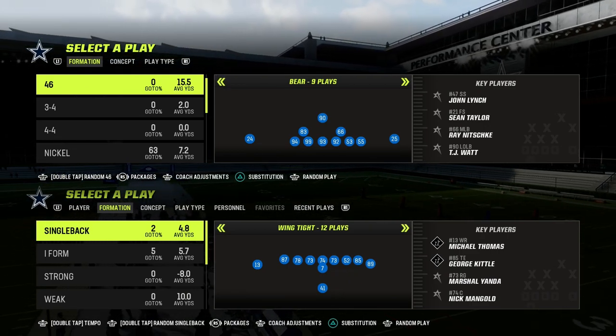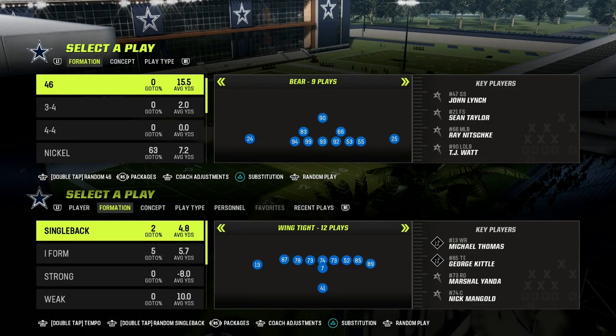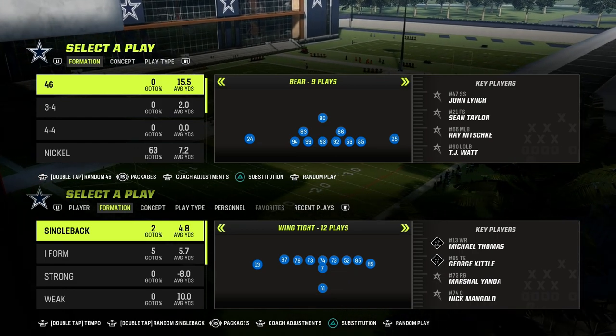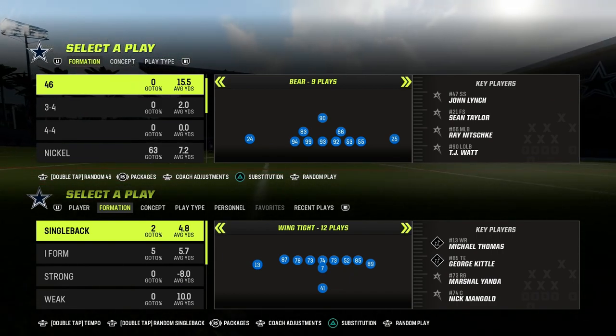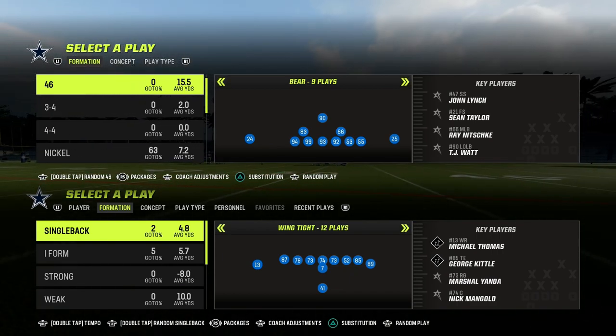In this video, I'm going to show you the new meta blitz that everybody is using in competitive Madden. You can utilize this blitz to get pressure on your quarterback, but you can also fake the blitz and go into maximum coverage defenses. So there's a lot of bang for your buck with this one.